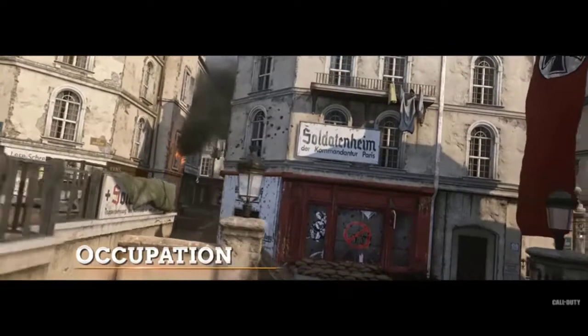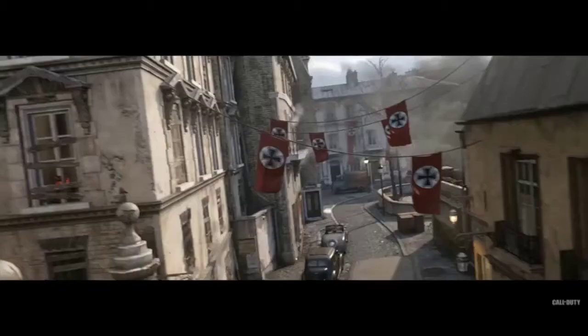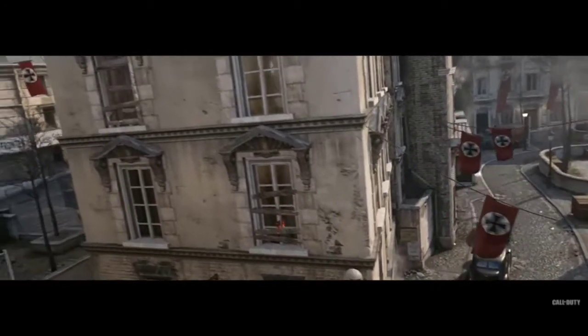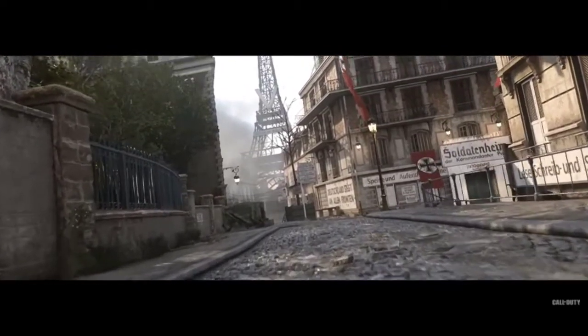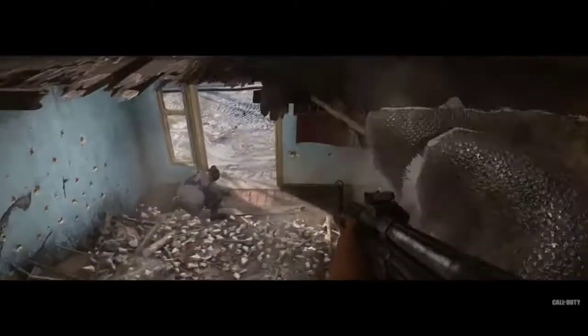We're really proud of bringing back a Modern Warfare 3 favorite map — Resistance — which is called Occupation in our game. It's set in Paris, which was so iconic to the resistance movement that it was important for us to have that map. It's set in the neighborhood of Marais, so you can actually see the Eiffel Tower in the distance. Long sightlines mean you'll get a lot of play with Mountain Division, bringing out your LMGs and putting them up on ledges — a really fun map.